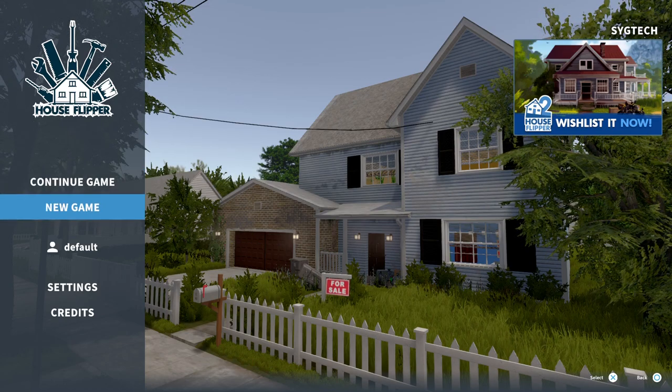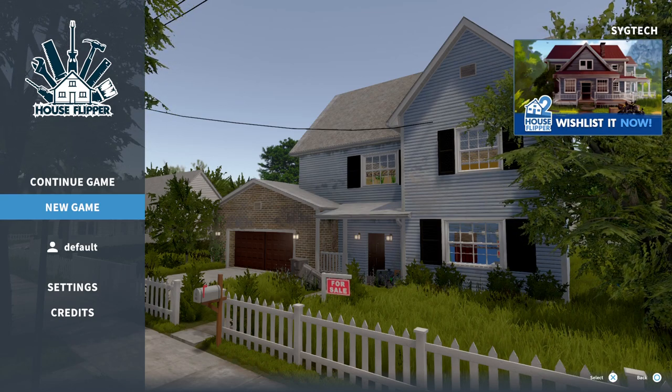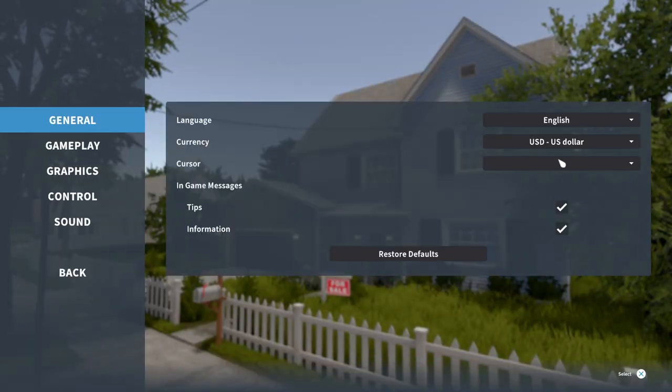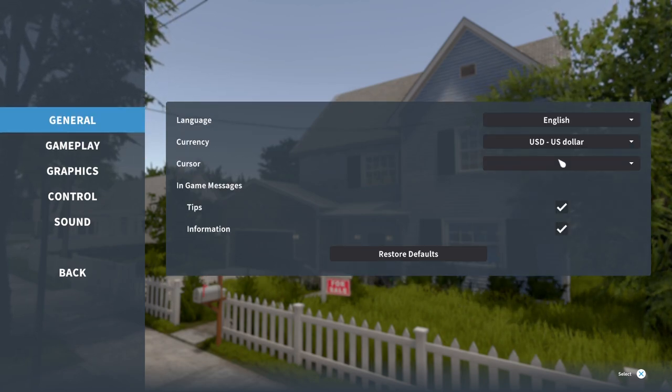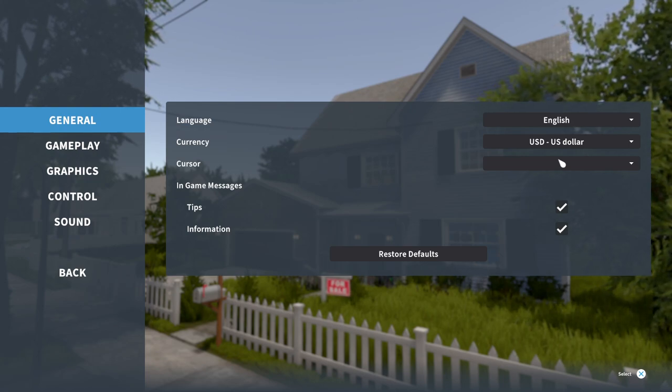So we are playing on PlayStation 5 with a DualSense controller. Let's see quickly the settings — language: English. You can change the currency if you want. I'm going to leave it USA Dollars.